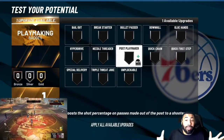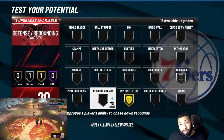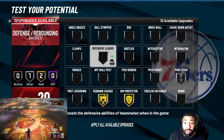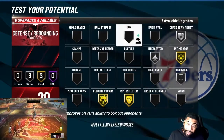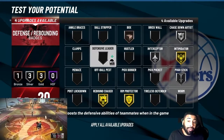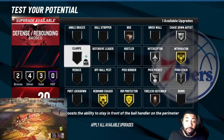With the one playmaking badge, you could go Quick First Step or you can do Unplugable. I'd say try both because I like both. I like Unplugable so you grab a rebound on walk-on and you're not getting spammed. At the same time, Quick First Step on bronze does make a difference. But again, everything flows together — you don't have a lot of ball handling so you might not see that boost like you're supposed to. It all depends.